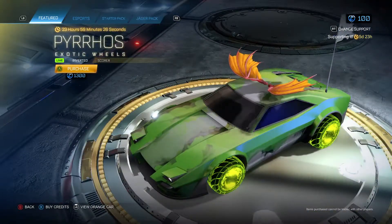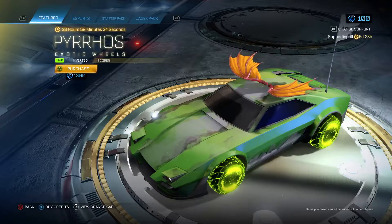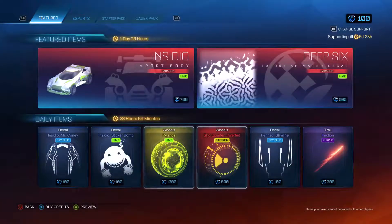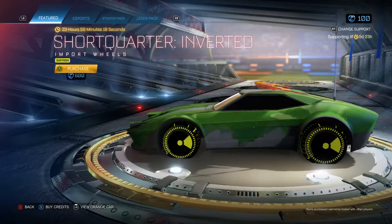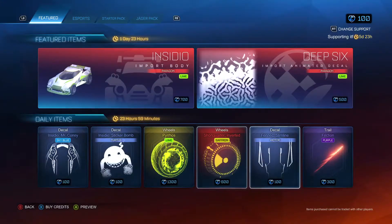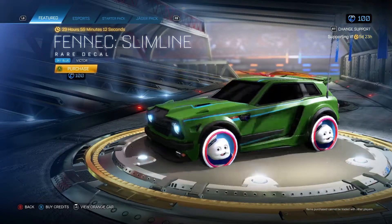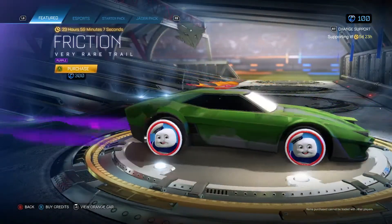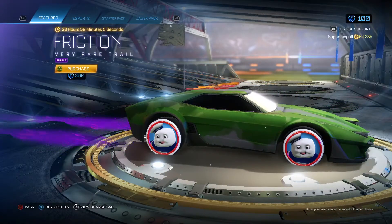Pyrofos — in Lime with Inverted and Scora. I don't know why I lifted the car for that but yeah, they look pretty cool. We have the Short Quarter Inverted in Saffron — they're okay. We have the Fenix Thymeline in Sky Blue, that's got Victor. And the Friction — very rare trail — in purple.